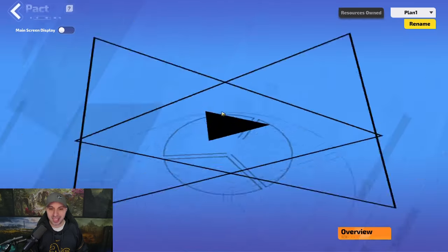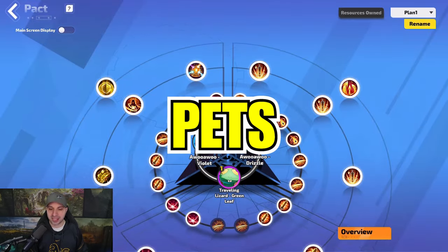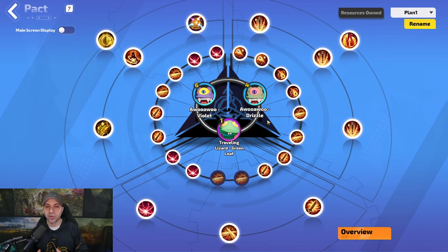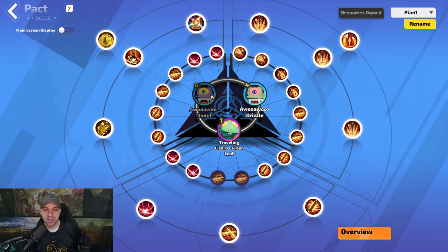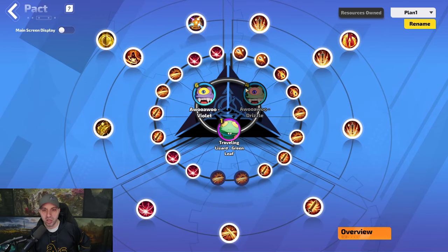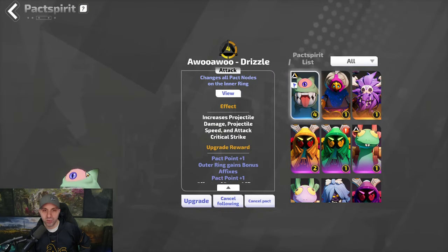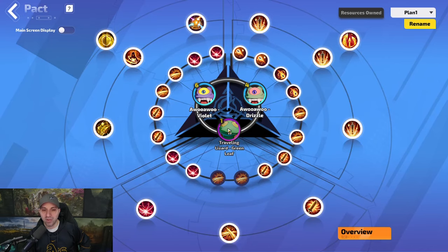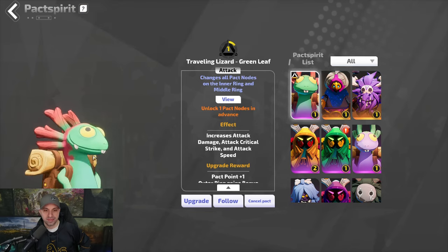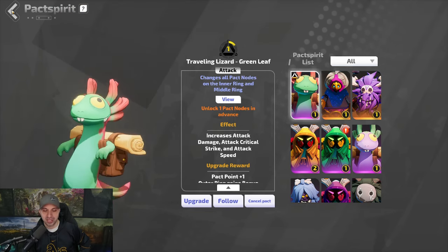The last thing we're going to look at is our pets. My pets are not good — I have never spent a cent on pets. This is all through free currency pulls in game. We've got a purple Mike Wazowski, Violet, tier six. We've got an OG Mike Wazowski, Green, tier four. And then we have a level one Lizard Green Leaf. These are all attack damage pets.